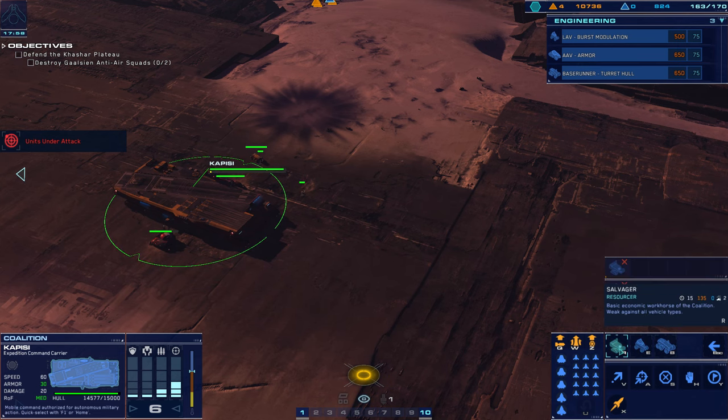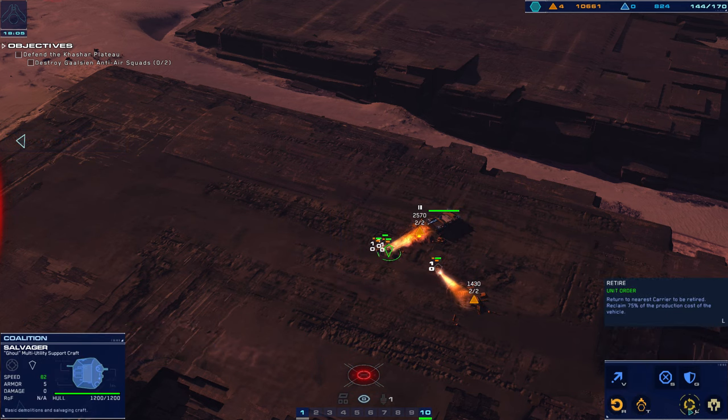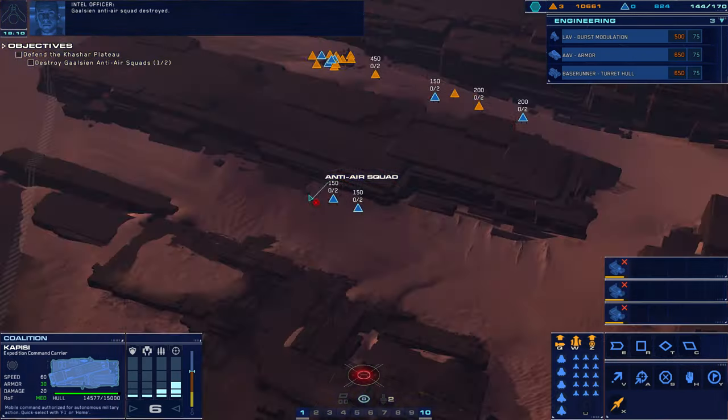For the salvagers — for the salvagers. Hostiles' siege cruiser eliminated. I'm tired of having like one special snowflake salvager which isn't doing anything. Returning to carrier. Alright, we got that one. Major squad destroyed. Cleared to launch.